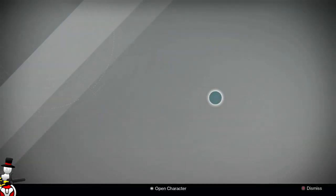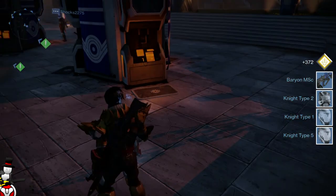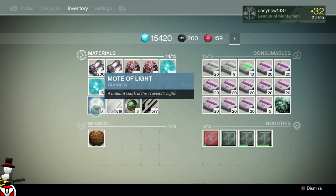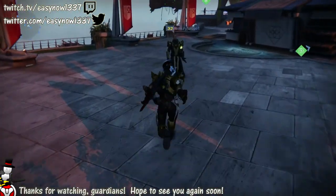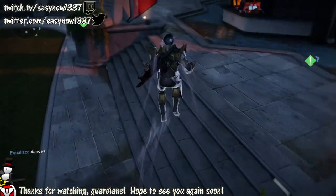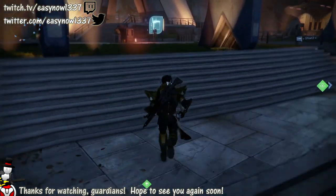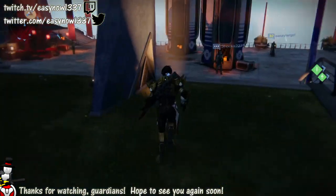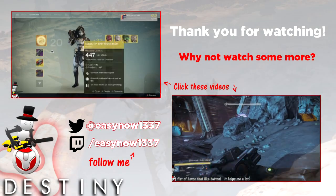Last but not least — nothing legendary from a blue at all. In terms of strange coins we got an extra three, and it says eight motes of light but I think I already had three beforehand, so there are some extra ones from opening all the blues. That's the end of the video! It's just a comparison to previous 25-strike runs to see how the loot table differs each time and gauge how random it all is. Hope you enjoyed it — drop a like, favorite, subscribe if you haven't already, and I'll see you in the next video.